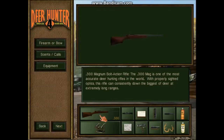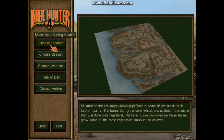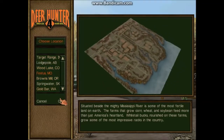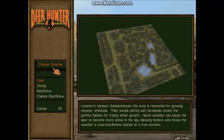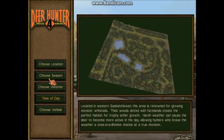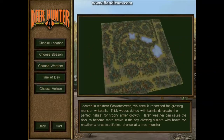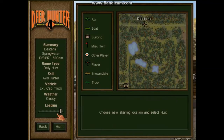Let's see if we can go to a different location. I think I'm going to go to Saskatchewan. Looks like a good place. Weather: cloudy. Try dawn. Try different locations, see what kind of monsters we can get out of this. Hopefully we can get a 46 pointer — that would be pretty nice.